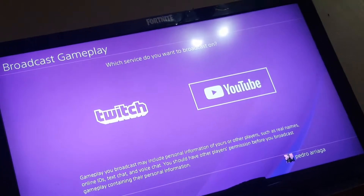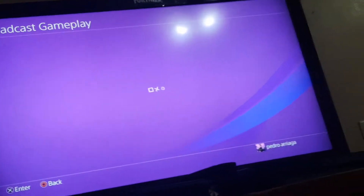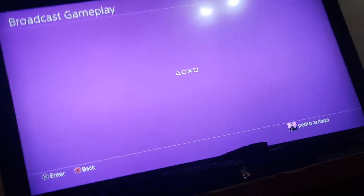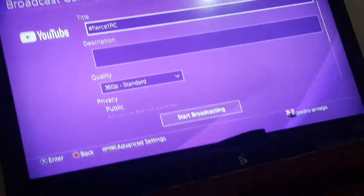Then it will tell you which one you want to broadcast on. Press YouTube or Twitch, whichever. Then do whatever you want here.